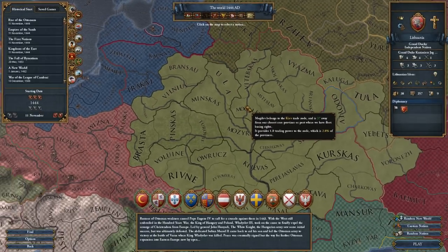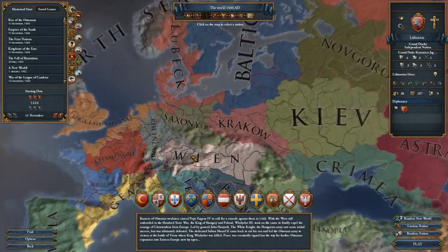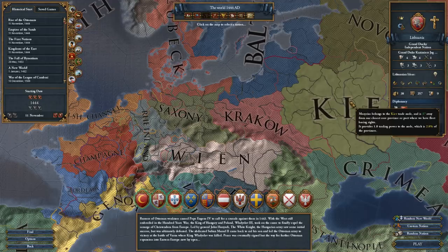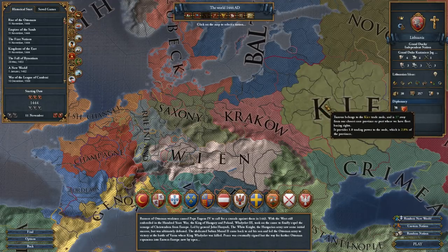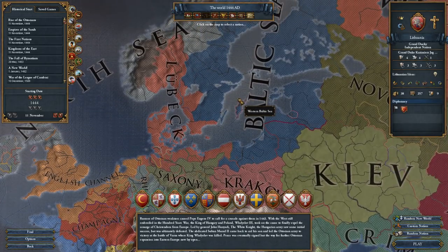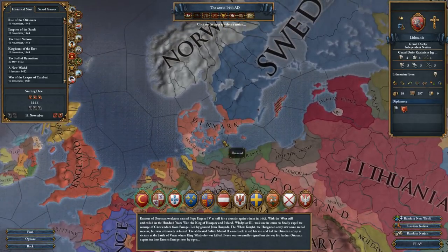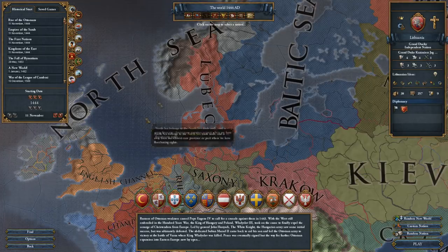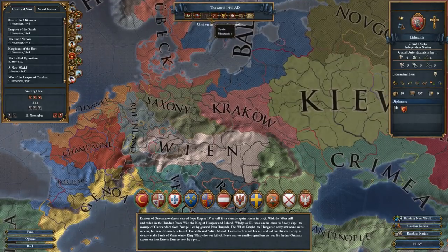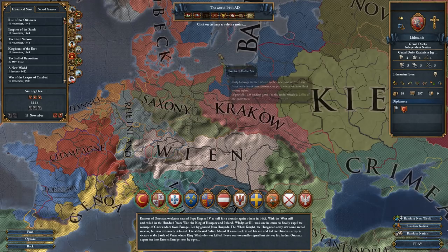The next one is the trade view. The trade view in the nation selection screen is actually not complete because it doesn't show how the trade flows from which trade area into which trade area. It only really allows you to see areas of expansion — like Denmark over here might want to conquer northern German provinces to get a bigger hold on the Lübeck trade node and increase its wealth. But this mode is actually not all that great; I would largely ignore it here and use the one in the game.